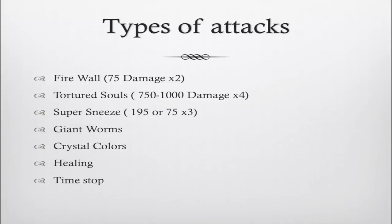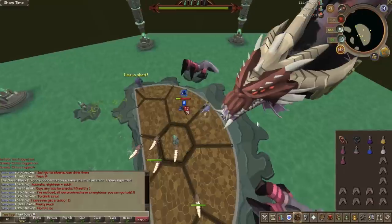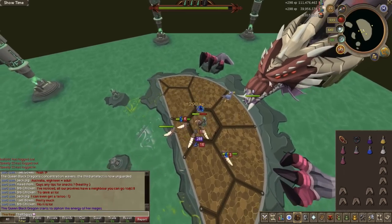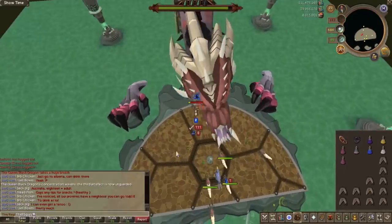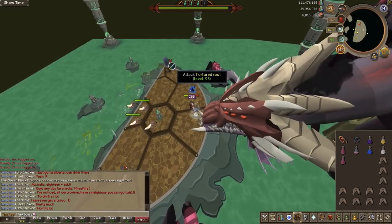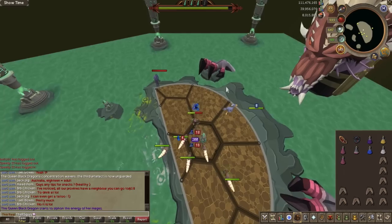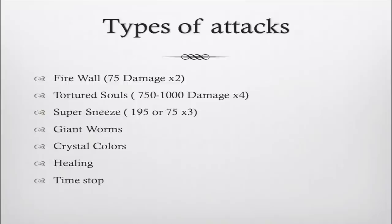The Time Stop attack occurs in the fourth and final phase. Look in the far back sides of the arena for a Tortured Soul babbling about time being short — it's your top priority to kill him, even if it means running through a flame wall. If you get time stopped, you're frozen for 15 seconds while the Queen Black Dragon attacks you and you can't eat. It's basically game over if you get time stopped.